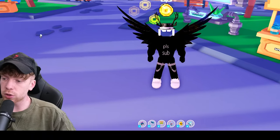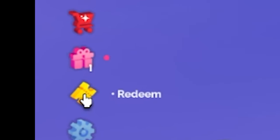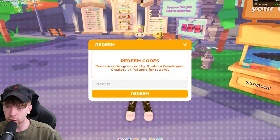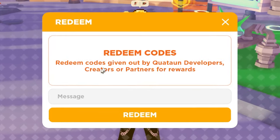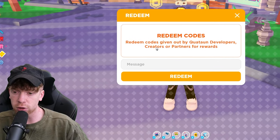To redeem codes, go over to the left side of your screen and there's a little redeem button right there — it's yellow. Just click that and it'll have this screen pop up. You can basically get codes from Quaton developers and creators.